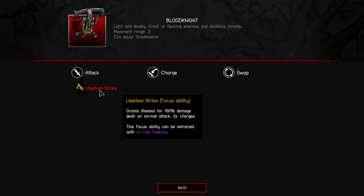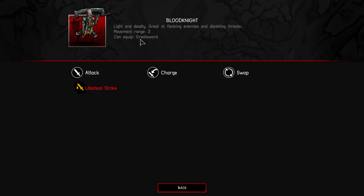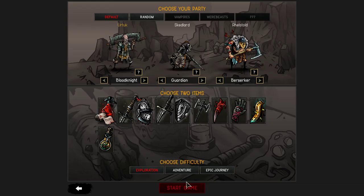What is the Blood... Lifesteal Strike. Light and deadly, great at flanking enemies and disabling threats. Can equip Greatsword. Okay, so that's one option.